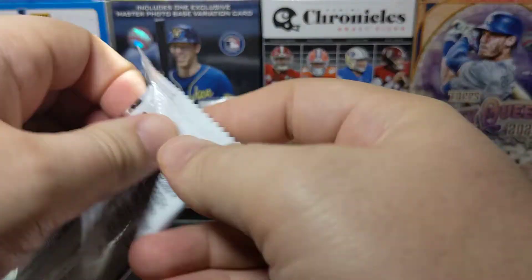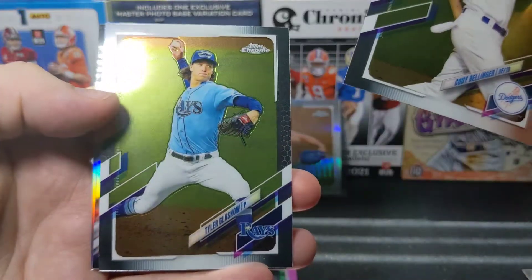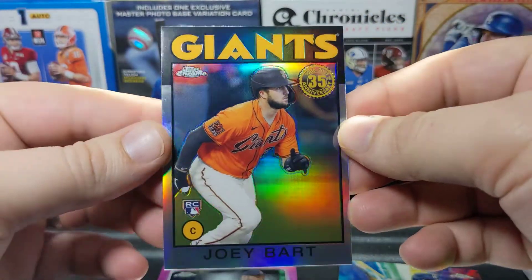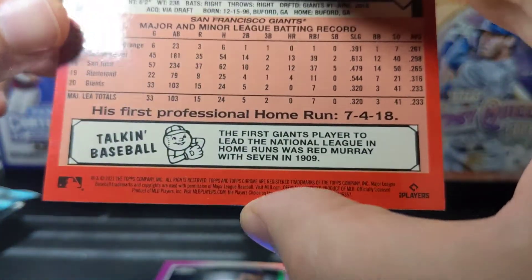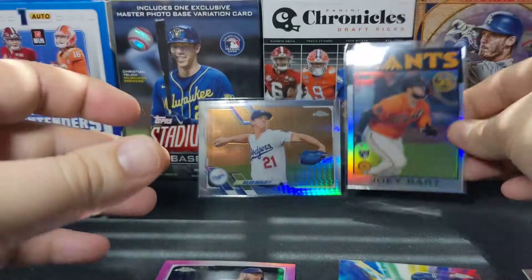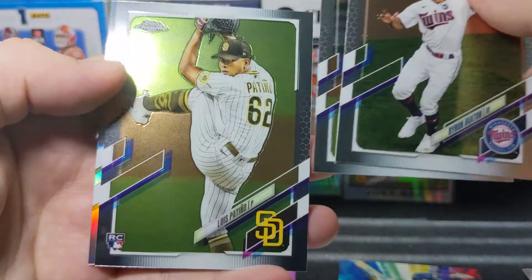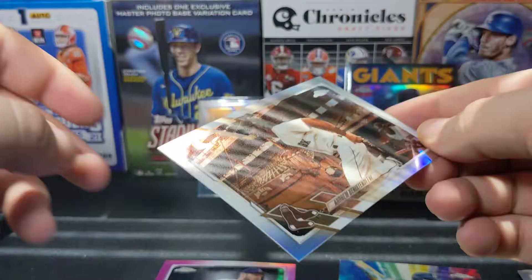We'll sleeve up most of these afterwards. We've got a Bellinger and a Glasnow base. We're gonna get a Prismatic Power of Bellinger — I do like the inserts in Chrome. We're gonna get a Joey Bart 86 Throwback rookie. We've got Byron Buxton, Justin Upton, a Lewis Patino rookie, and then our first sepia is going to be an Andrew Benintendi.